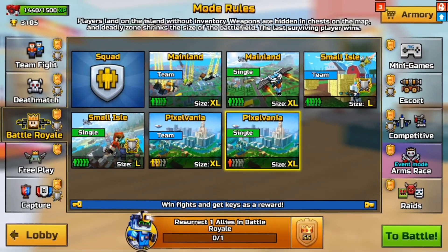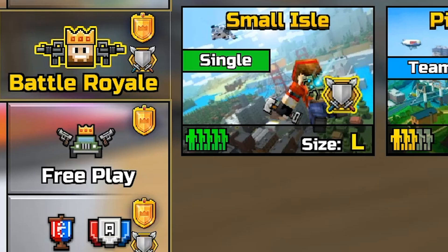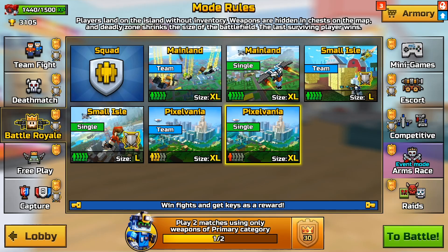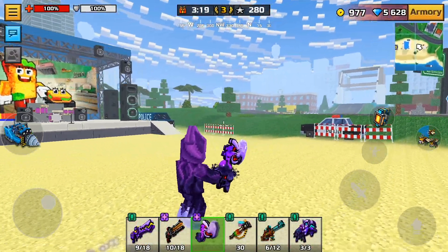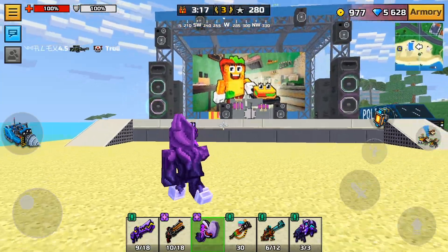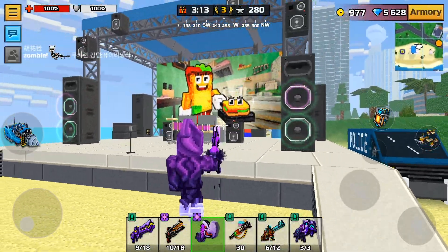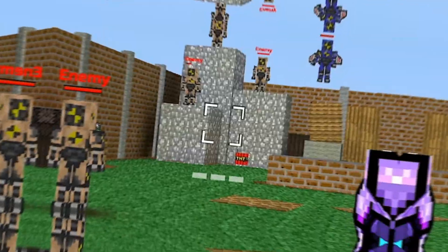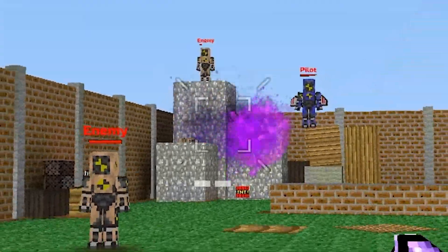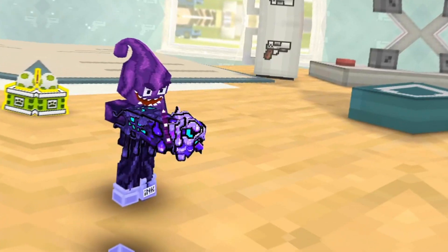A couple more changes: the Pixelvania map is now available in Battle Royale — it's the map from free play and it's great that it's now in this mode. The free play map got some changes too, but I won't show all of them since it would take a lot of time — it's better for you to see it with your own eyes. And there are some UI improvements like this — I like it, it's informative, it's great.